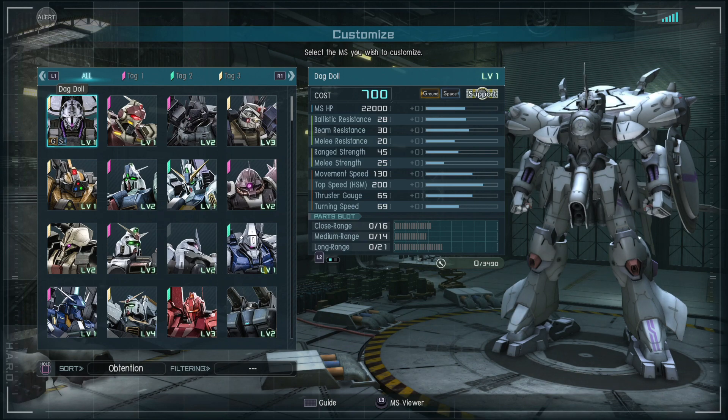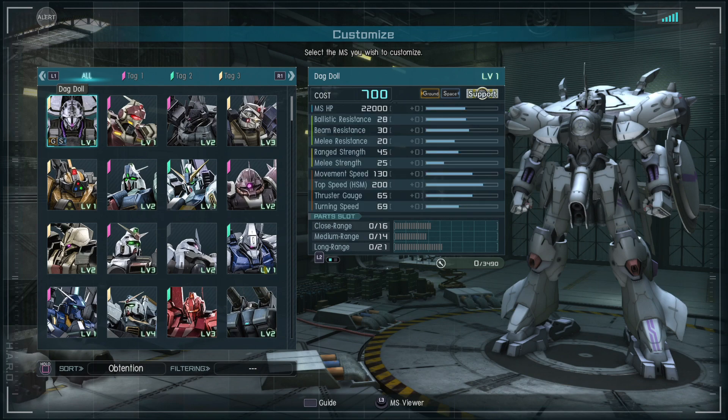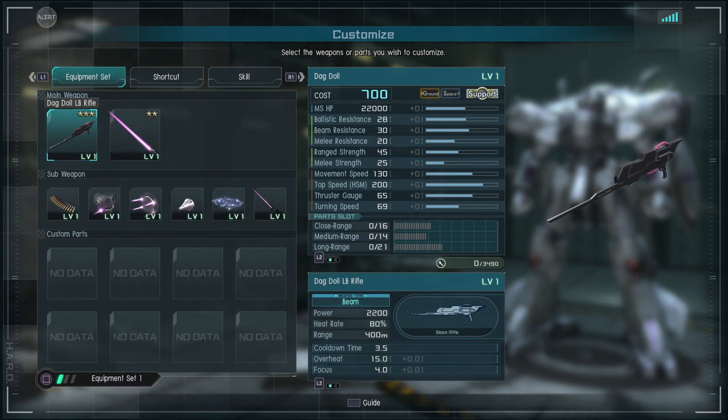Let's look at the Dagdoll. To be honest, it doesn't really look like a mobile suit — it looks like one of those things from Eureka 7. I forgot what they're called exactly, but yeah, they're pretty goofy looking. They did manage to model it pretty cool though.